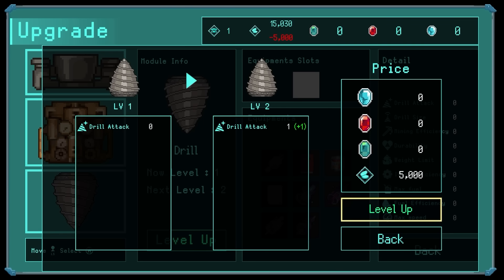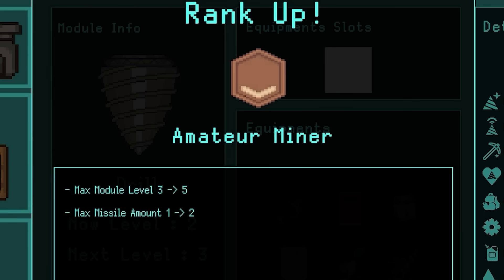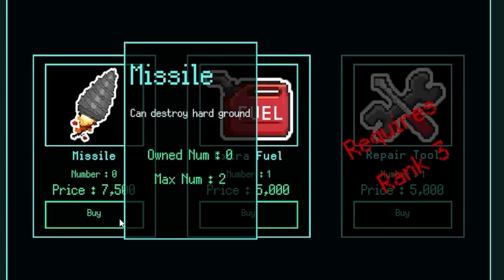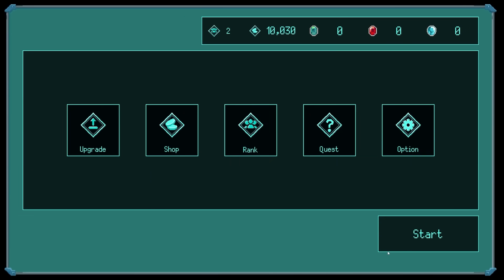Thankfully, because of all those resources I got, I've got 15,000. So we can definitely get that. I've now ranked up to an amateur miner as well. Now that increases the sort of level cap, as well as how many missiles I can hold. There's missiles? Yes, in the shop there are missiles. They're seven and a half grand though - I don't think I'm going to waste any time on that.